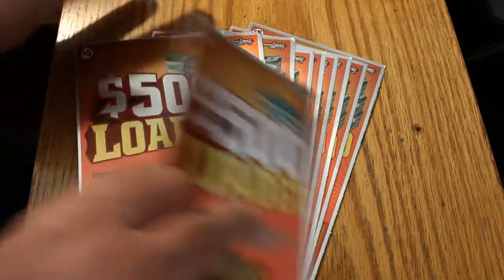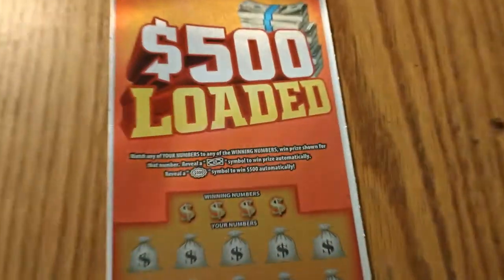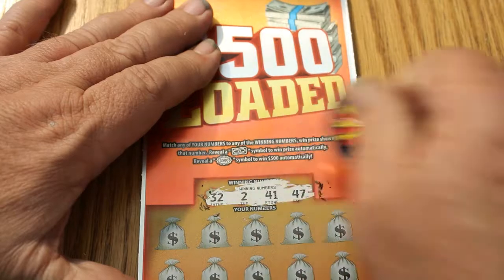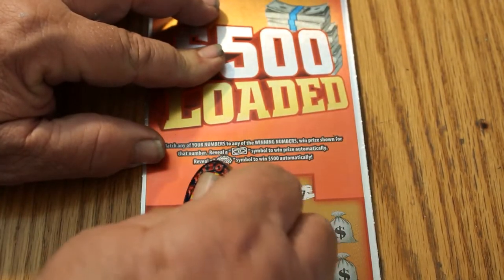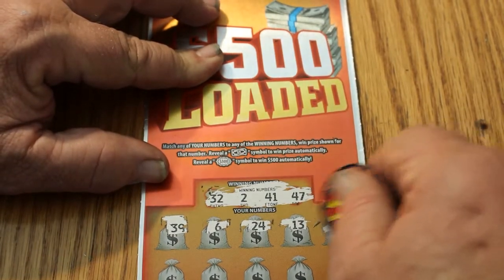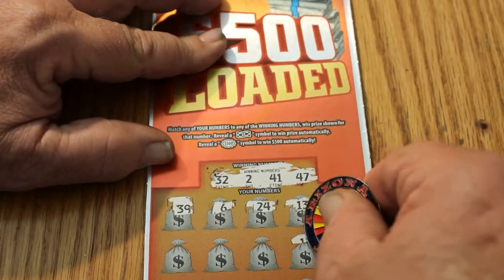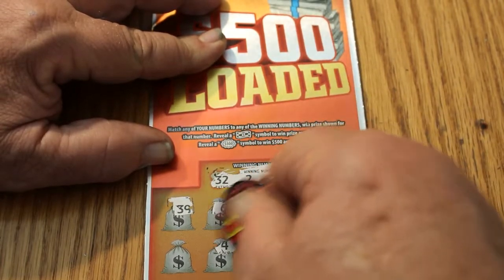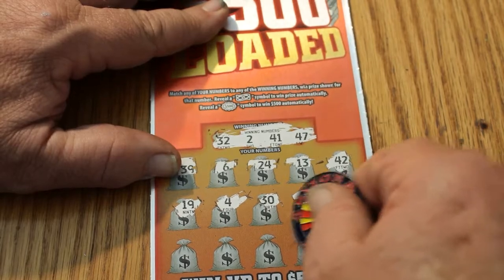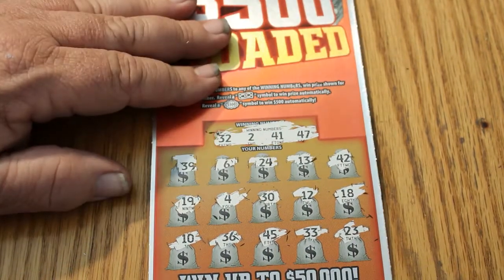Starting with the last two off the end of the first book. Winning numbers: 32, 2, 41, 47, 37, 39, 6, 24, 13, 42, 18, 12, 30, 4, 19, 23, 33, 45, 36, and 10. Nothing on that one.